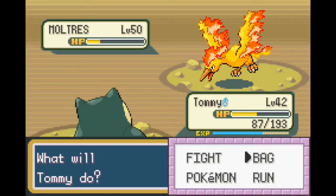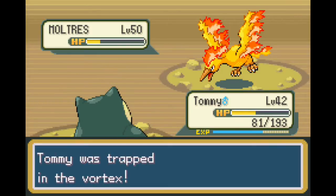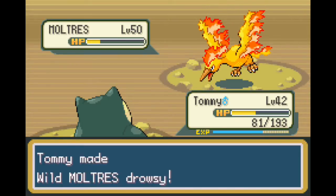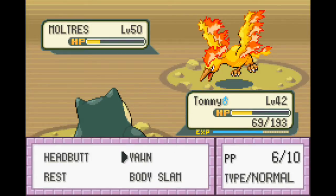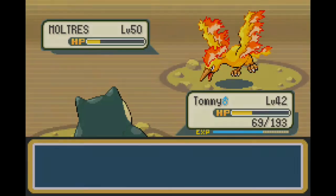I didn't even recognize that it woke up because I was too busy talking about Moltres. Yeah, we need to throw some Yawns at it and then throw some Poké Balls. Also, we just got Fire Spun - I'm not a fan of that. I don't want to be Fire Spun because we're going to be taking damage every time. I think we'll take a turn of damage - I think we can survive.